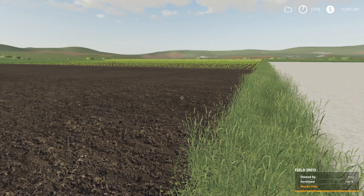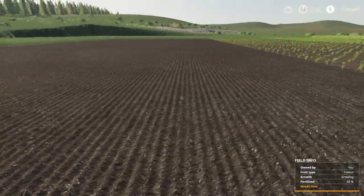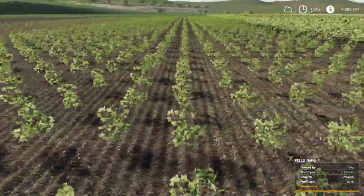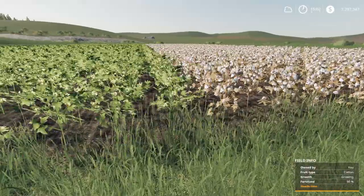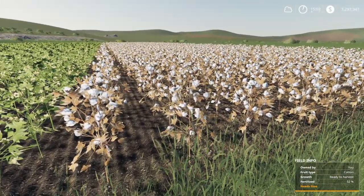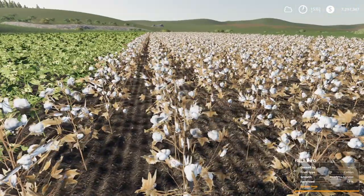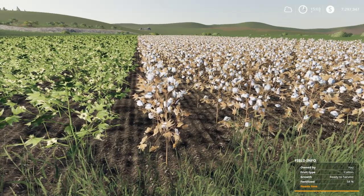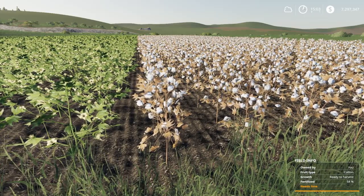First thing we are going to talk about is the different growth stages. Here is a field that says cultivated, here is cotton planted, cotton in the first growth stage, cotton in the second growth stage, cotton in the third growth stage, and then ready to harvest looks like this where the plant has kind of died off and you have the cotton sitting on the plant. I'm going to divide this up into stages and go over the equipment as I go over those stages.